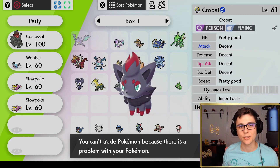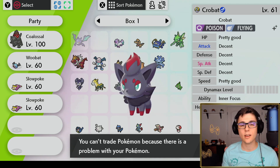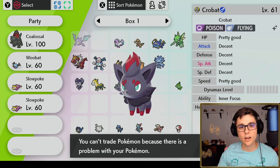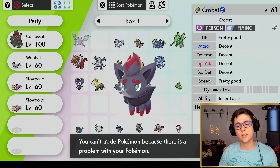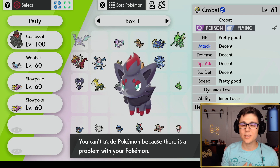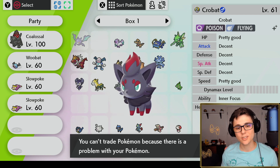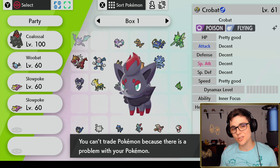Just by simply evolving my Golbat I was able to break Nintendo's hack filter - it was that easy. And this isn't just going to be an issue with Golbat. Any Pokemon from Pokemon Go, Pokemon Yellow virtual console, Let's Go Pikachu and Eevee - any Pokemon that can evolve in a later game will completely break Nintendo's trade filter. So definitely an issue, guys.